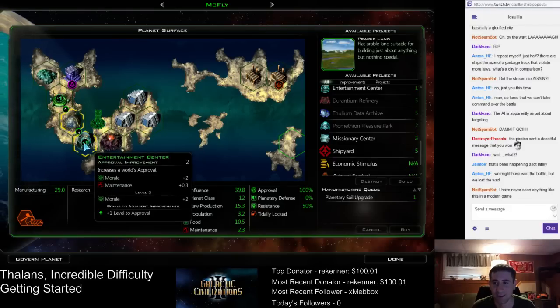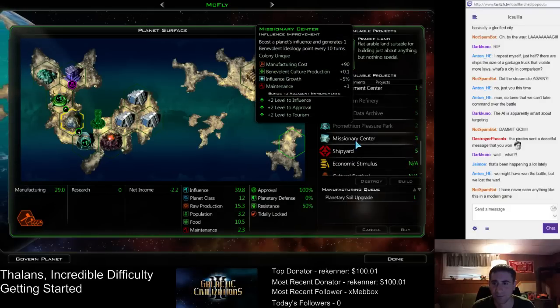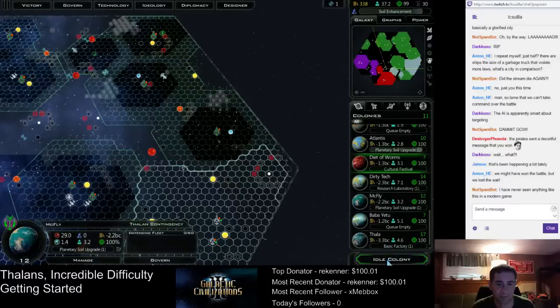Put the missionary center there — it'll give the entertainment center its bonus. Every colony is finishing stuff incredibly fast because those hives are so freaking good. Really, really strong buildings.